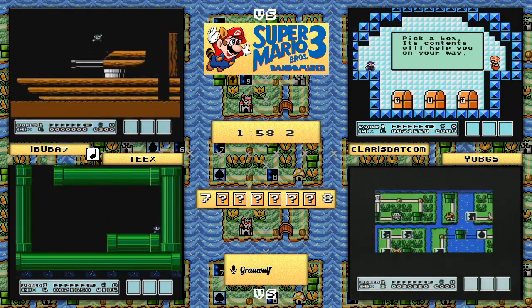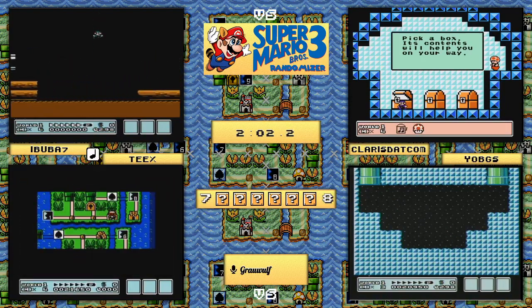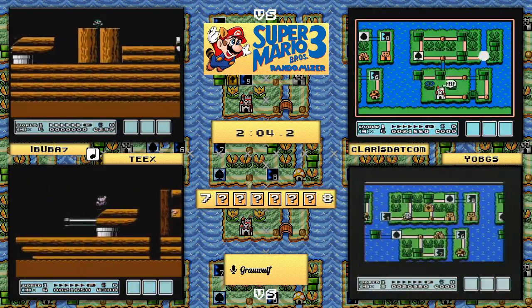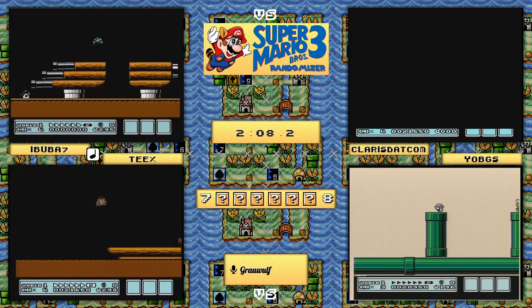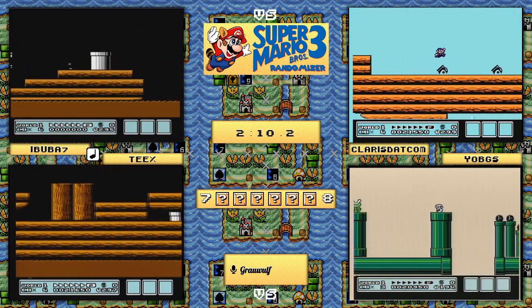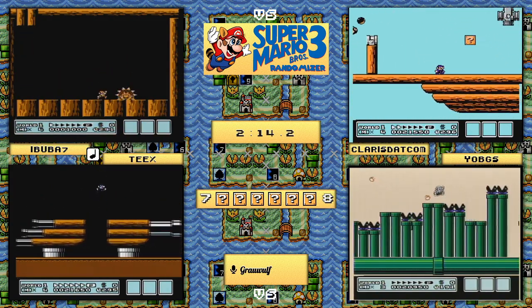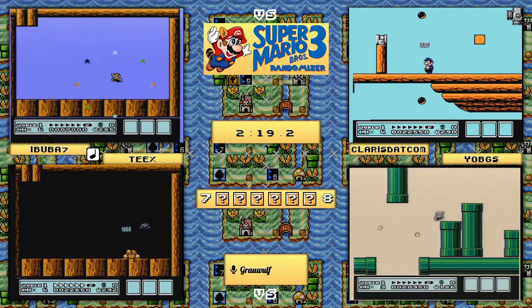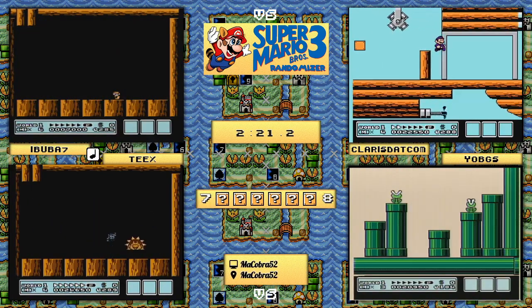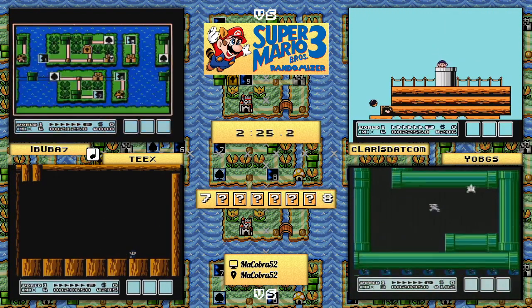claris.com is the first to find island three and is going to be moving on very quickly. He grabs a mushroom at the toad house and is going to be taking on mudwick here in just moments. Meanwhile, both ibuba and teeks are working on the navy, making this look so easy. You might be wondering what on earth is going on - it looks much faster than you'd remember. You'd be correct - the randomizer has removed the auto-scrollers, except two.